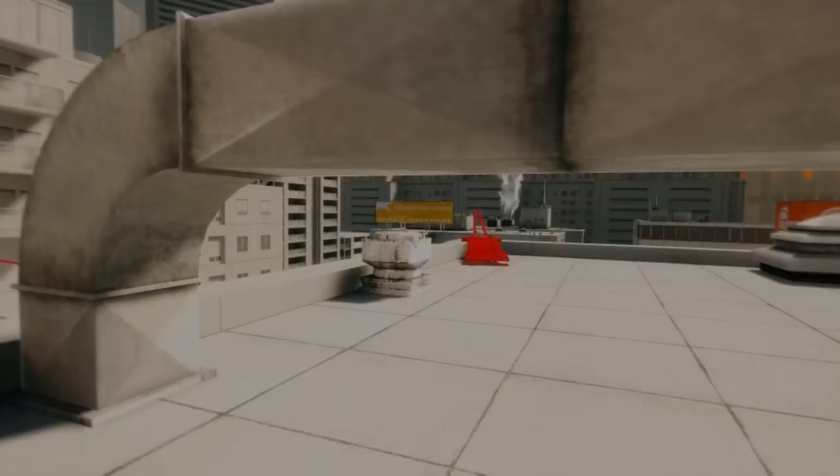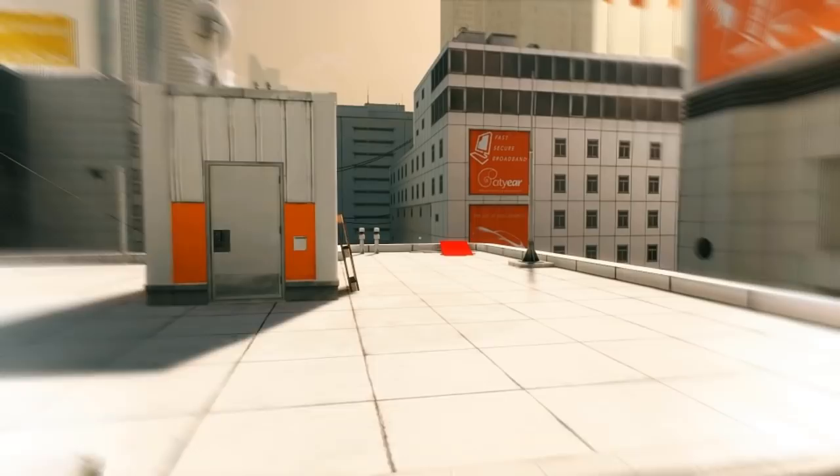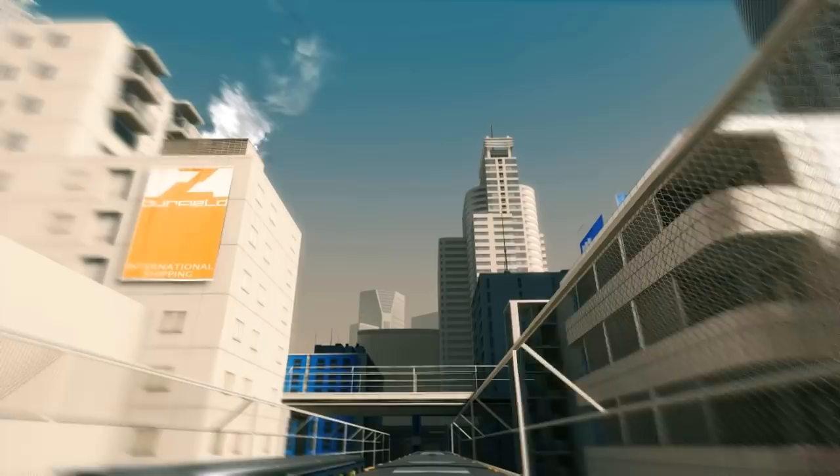Mirror's Edge. When I first saw Mirror's Edge, I automatically wanted to play it. The game has a very distinct visual style. It features off-white environments, which are accentuated by use of primary colors. This game was very different than anything that was being released at the time. When I first played the game, it was the art style that got me into it.